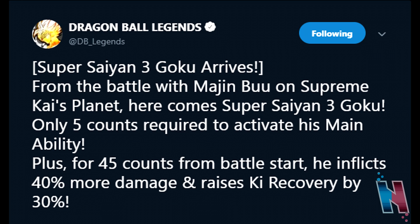Super Saiyan 3 Goku arrives from the battle with Majin Buu on Supreme Kai's planet. Goku falls into that same trap as Vegeta — the difference is they're inferring that this Goku needs to be used at the beginning of battle. For 45 counts he's going to be hitting pretty hard, and he also has the ability to raise his Ki Restore Speed by 30%. So all around, it's pretty decent. The downside is after 45 seconds, his main perk as a powerful warrior kind of drops off.